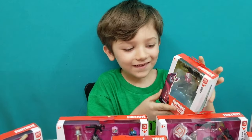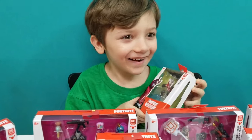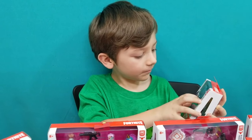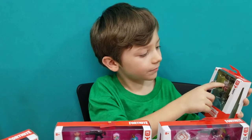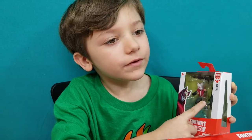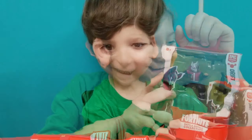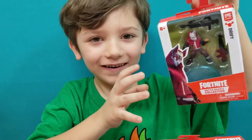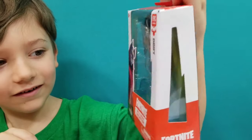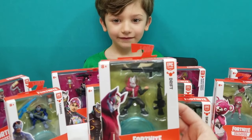This is Drift — yeah, he's Elijah's favorite character in the game. It comes with what might be a purple weapon, and then they also come with a weapon that could be gray, green, or blue. And there's a stand in there too. These are made by Epic Games and Moose Toys.